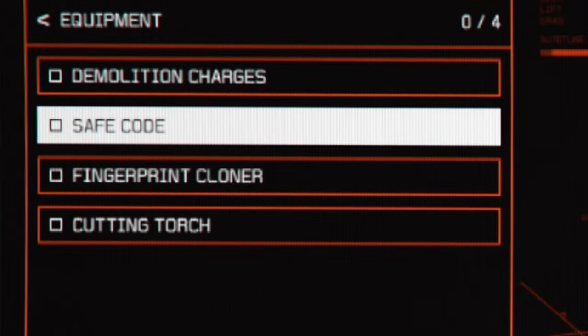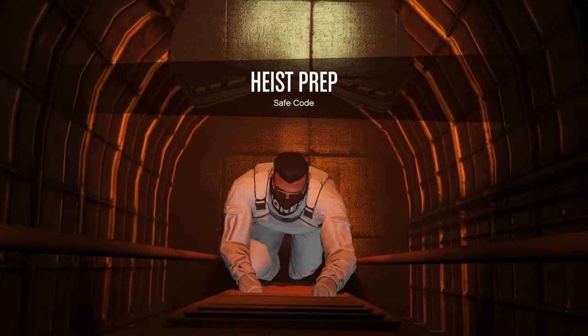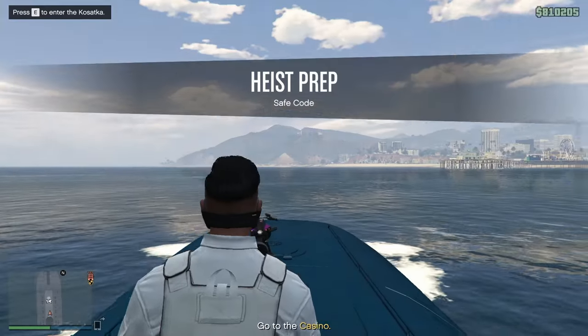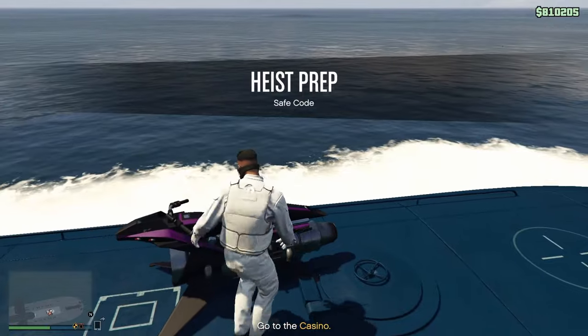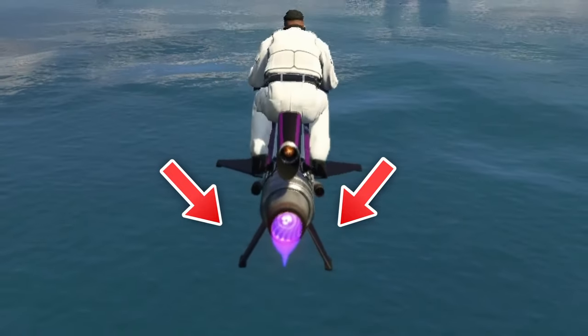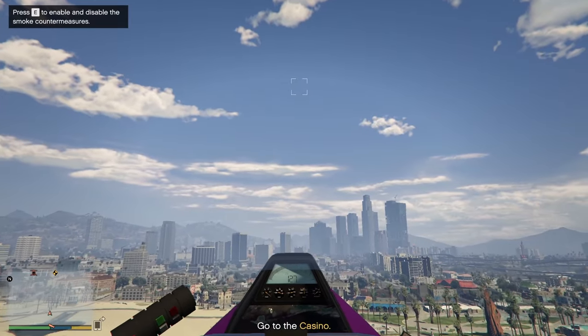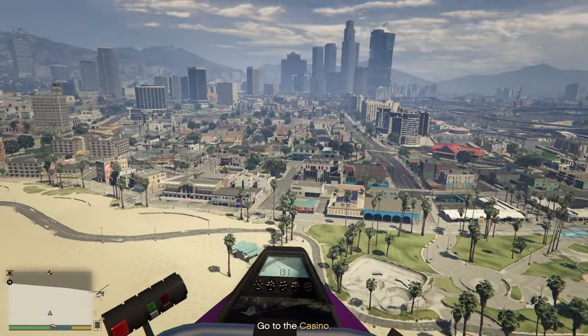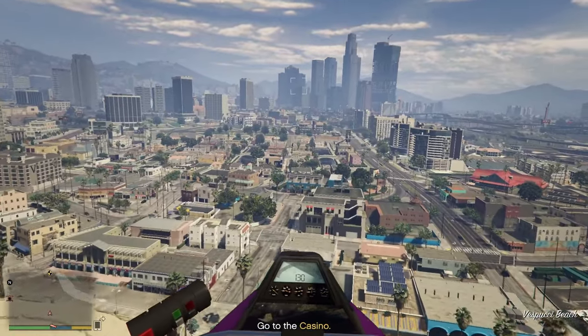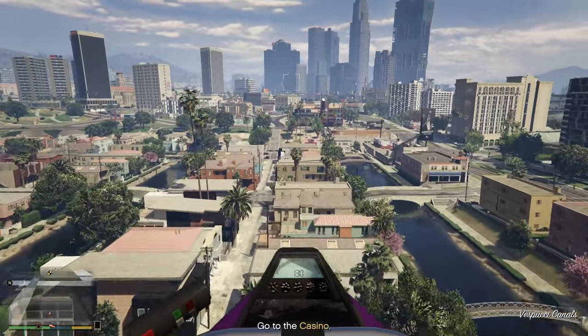Let's start with the safe coat. You will only get this option if you have the bearer bonds as the primary target. I recommend doing all the setups with your Oppressor Mark II, but if you don't own it, the Sparrow will do the job as well — just a bit slower. When flying to the casino, make sure the two wings of your Oppressor are folded in by pressing the jump button — on PC that's the spacebar. This changes the speed from 108 to 130 miles per hour, which speeds up the process a lot.